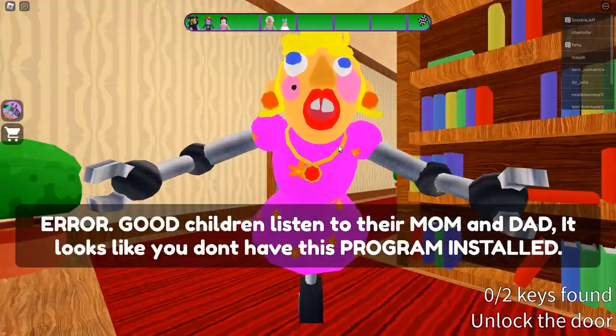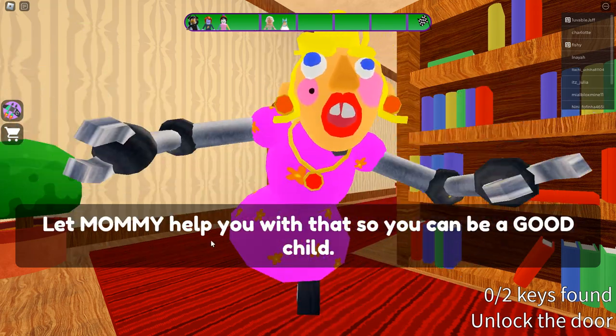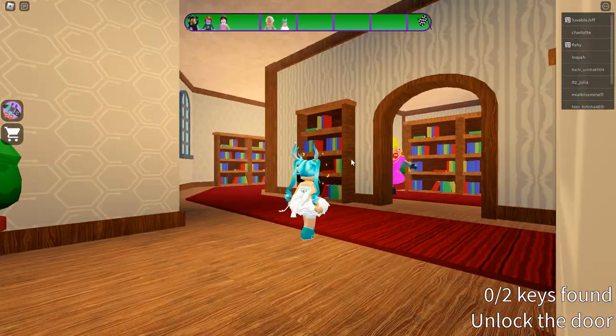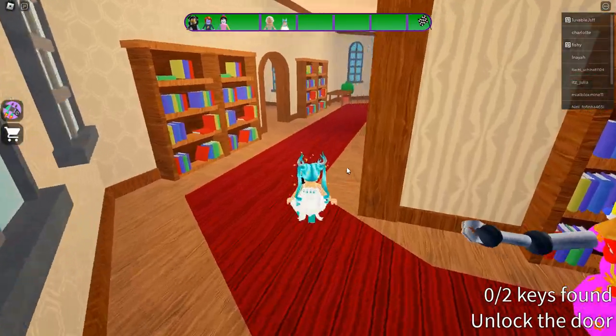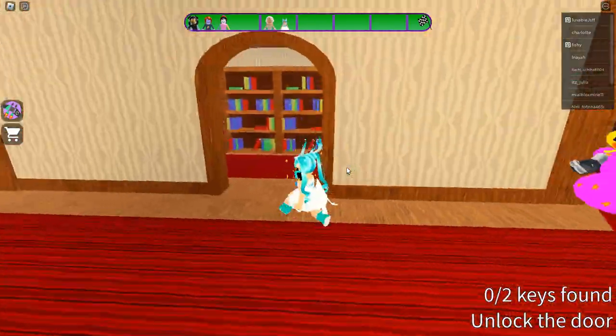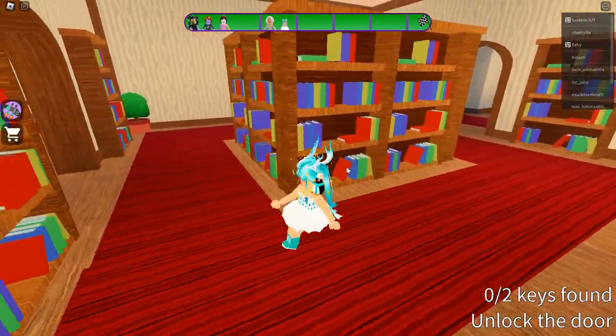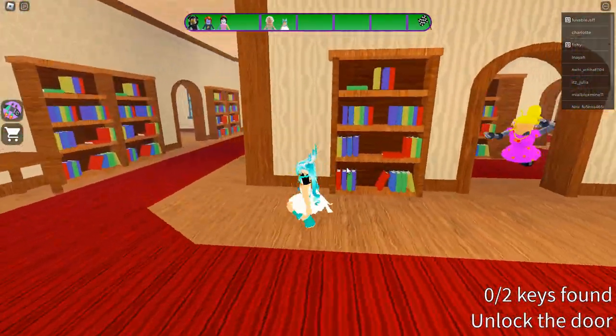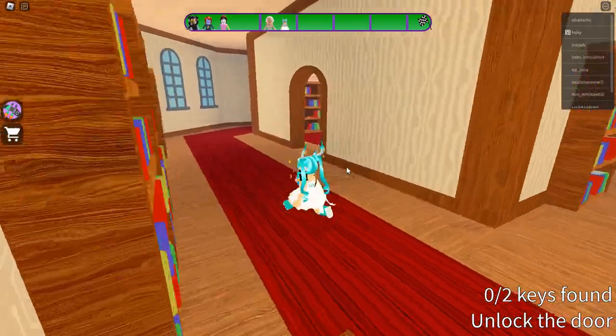Is this the beginning? The stepmom says: 'It looks like you don't have this program installed — let mommy help you with that so you can be a good child.' You're not my mommy, you're just an evil stepmom! Okay, where do I go? I have to find two keys.